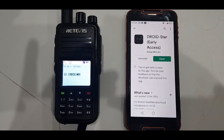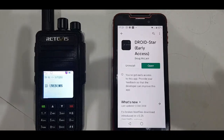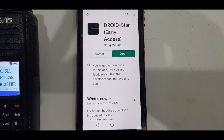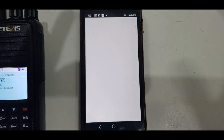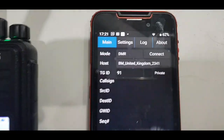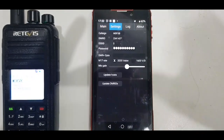I've got my DMR radio on talkgroup 91 at the moment. Here's the app — let's open it and then I'll show you what settings I've put in. Here's the settings screen.